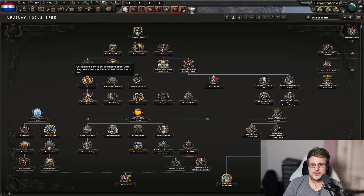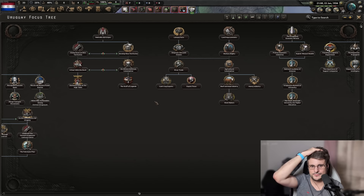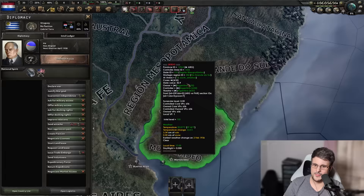Uruguay. I found this one a bit less interesting because the history behind Uruguay is not as flavorful. There's an interesting laissez-faire mechanic where you can gain a factory automatically over time as capitalists build within the nation. It's super simplistic and straightforward — a bit of a mixed bag. Uruguay gets a B tier for lack of flavor and being a more basic focus tree.